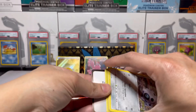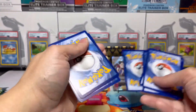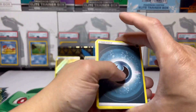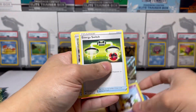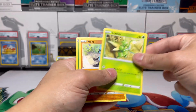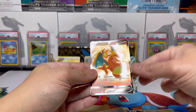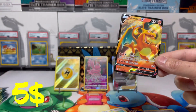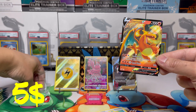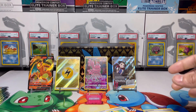Dark energy, energy, Scyther, Yen — Charizard! Charizard, woo! I don't actually have this card yet.